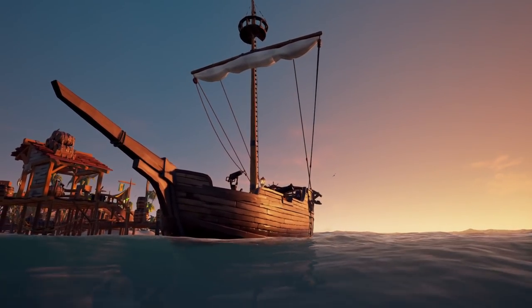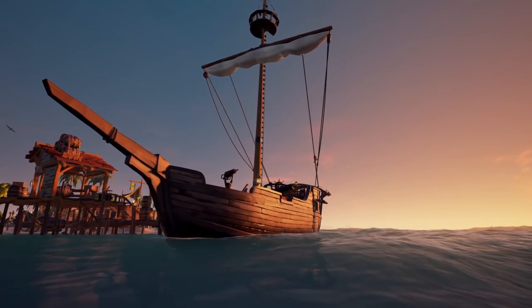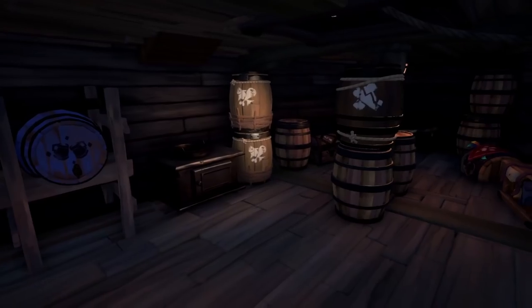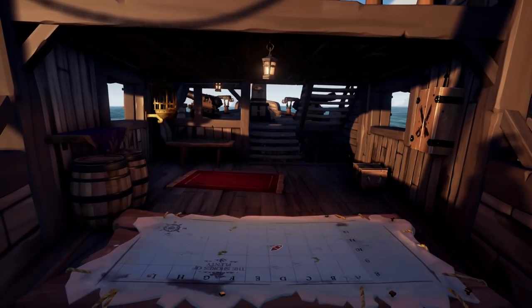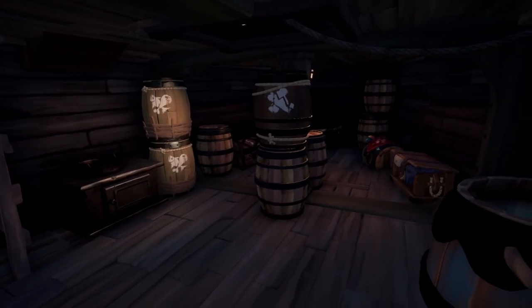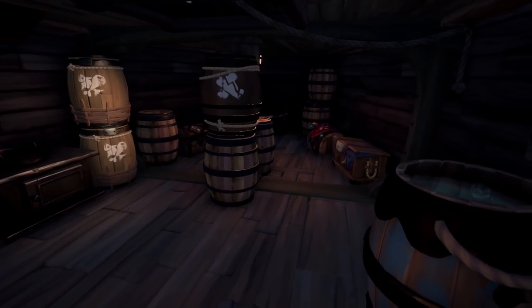First, let's talk about the sloop. The sloop is one of the most versatile ships in the game, and also one of my favorites. You have below deck and mid-deck, and it's important to note that even though you're taking damage on a sloop, your mid-deck holes are not as high priority as your below deck holes.